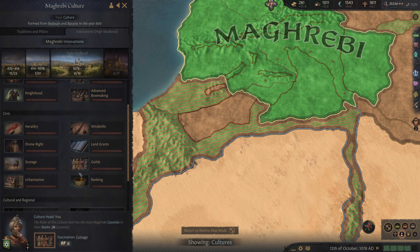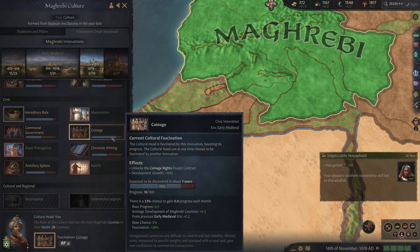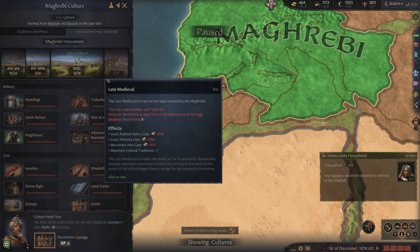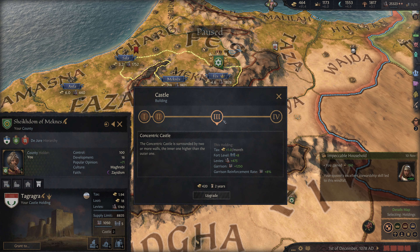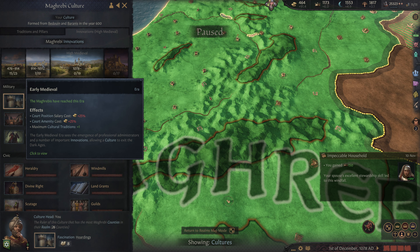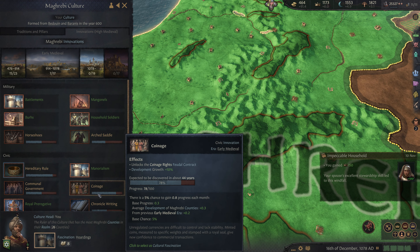We just joined the High Medieval Era. None of this has any progress yet, and there's still a bunch of stuff in the Early Medieval Era that we want — specifically coinage. These things aren't strictly speaking necessary, though. What we should do is check to see what we need for level 3 castles: it is hoardings, and we should start working on that immediately. We should fascinate hoardings — that's going to be 42 years out, but we'll get that underway.